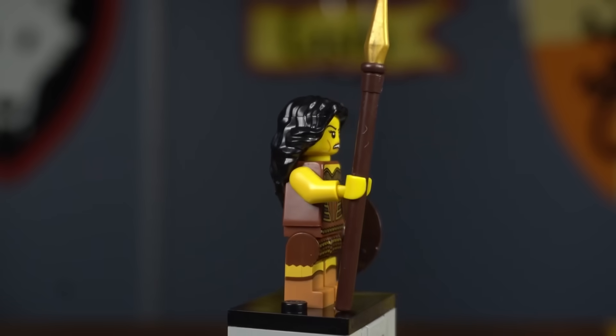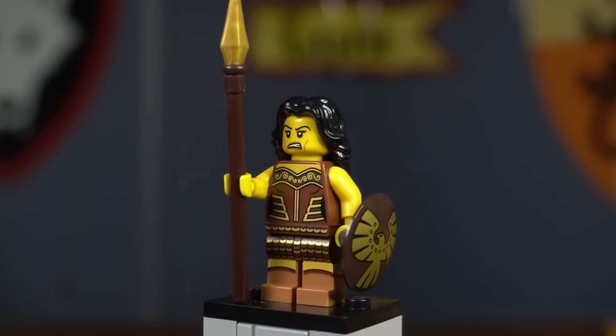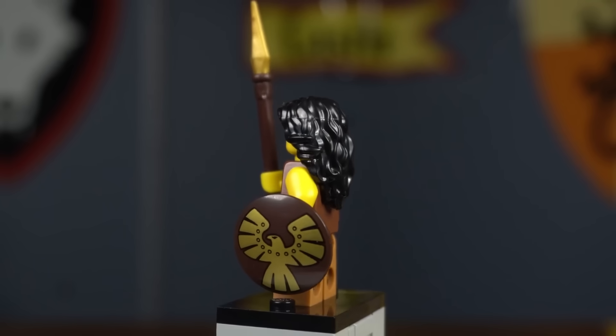The Warrior Woman came in series 10. She doesn't seem to be from one group in particular but can easily be added to your barbarian horde. She has a gold-tip realistic spear and a circular shield with a gold eagle print.